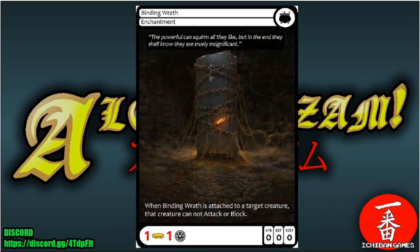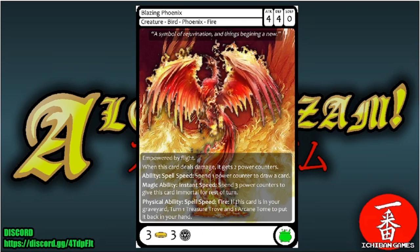Next card is Binding Wrath, a common enchantment. Spend one gold and one glyph. When Binding Wrath is attached to a target creature, that creature cannot attack or block. Static and other activated abilities can still go off, but this will definitely take care of big threats trying to trounce you.